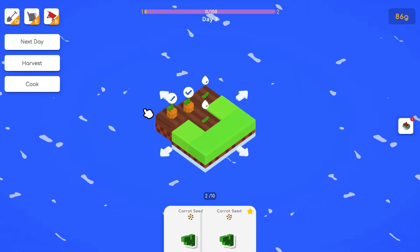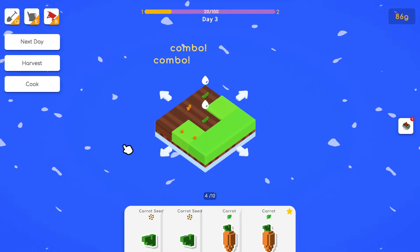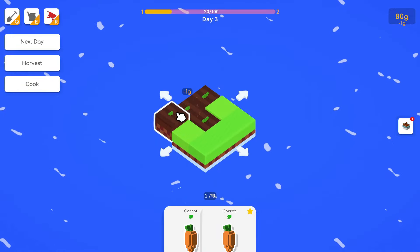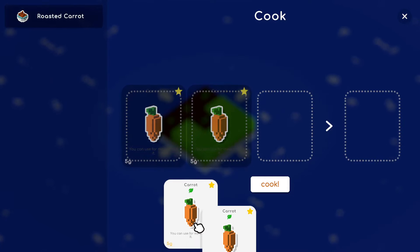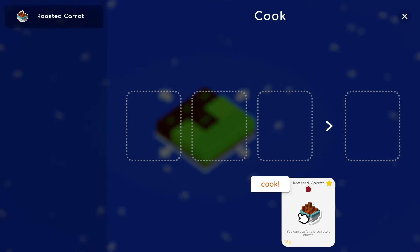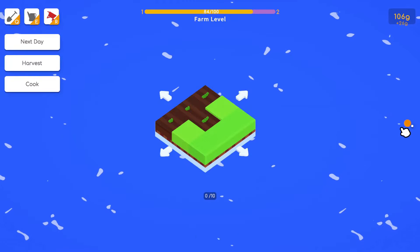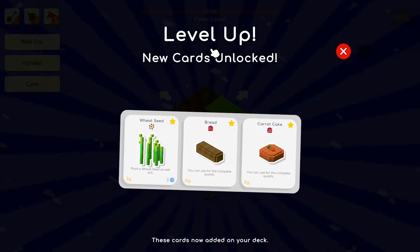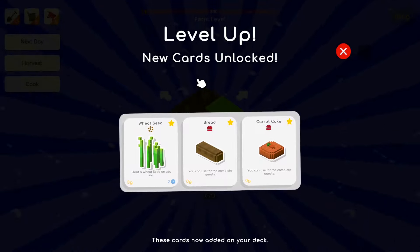Three days left. You don't click to harvest — you hit the harvest button and it automatically harvests. Water the tiles again and plant more carrot seeds. The carrots are worth five gold each. In cooking, roasted carrot: five gold plus ten gold, cook it and it's worth 16 gold. If you complete objectives it automatically takes it from your inventory and dumps XP into your XP bar. We leveled up to level two.